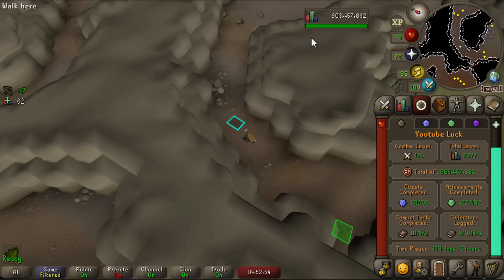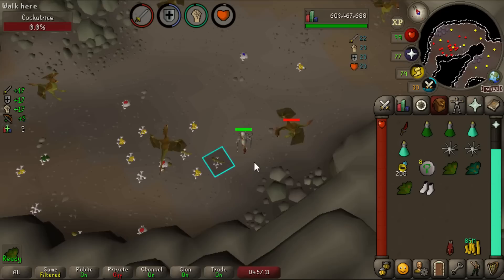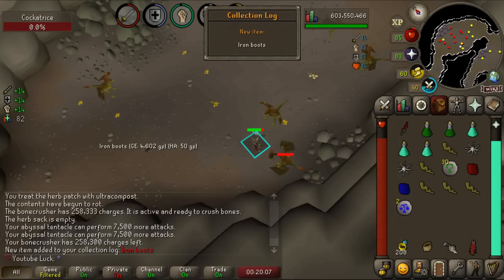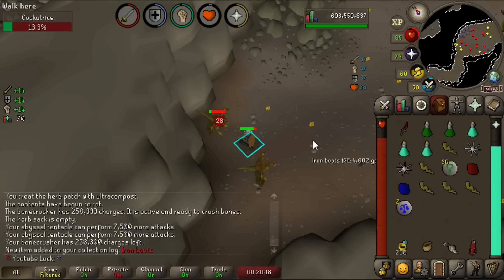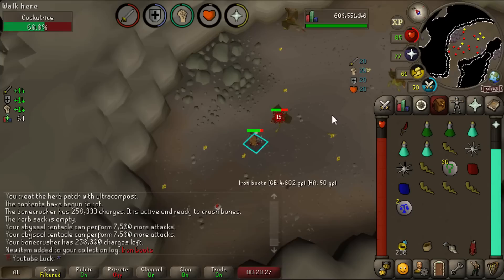The first item we get is mystic boots light — that's 1 in 512, so we got one of the rarer ones first! We still haven't seen iron boots yet. Honestly if we got the cockatrice head before iron boots I'd be elated. There they are — the iron boots! That's two collection log slots. At 156 cockatrice killed, we got pretty lucky on the mystic and were pretty much on rate for the iron boots. Do I want to stay for the 1 in 1,000 cockatrice head?